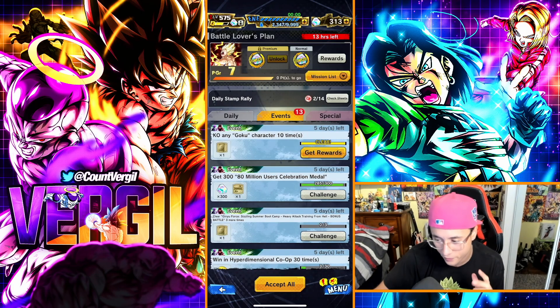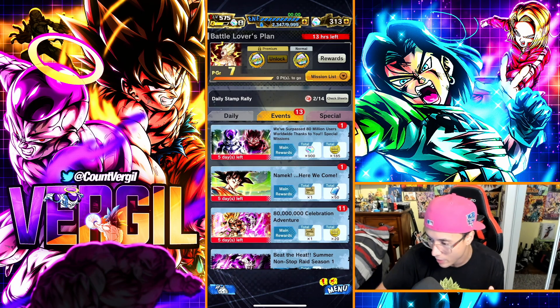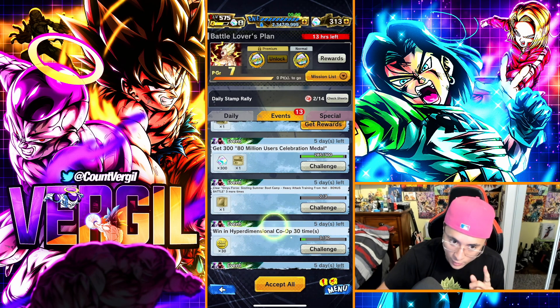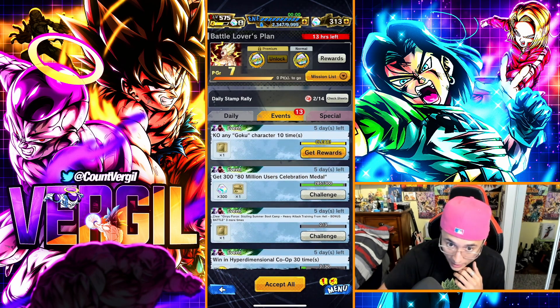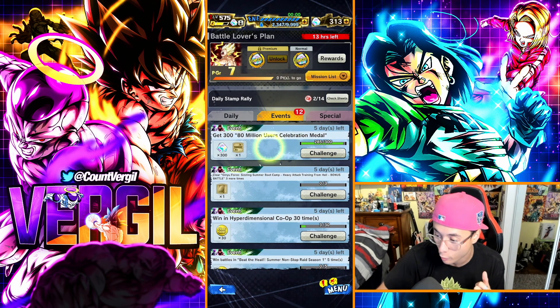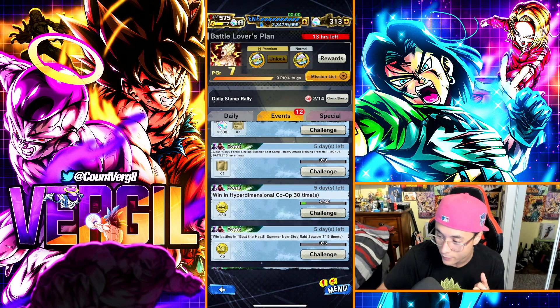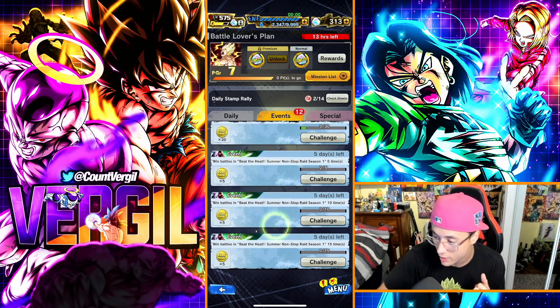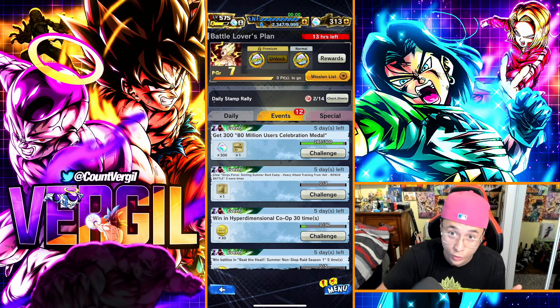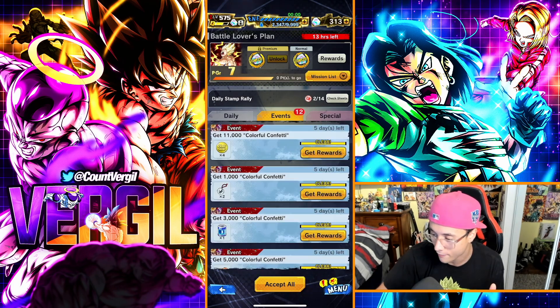The Frieza Saga campaign has a special mission tied to collecting metals. I still need 15 more metals to unlock 300 chrono crystals here, plus a title, sleeves, and coins. Those 15 metals come from grinding the raid — win battles and raid to get them. Also, Adventures give metals and 50 chrono crystals, so slap on your adventures; I auto them.